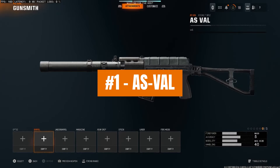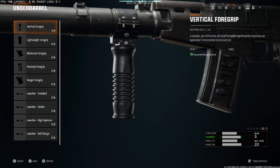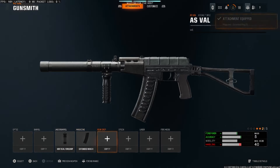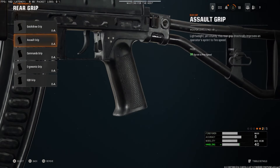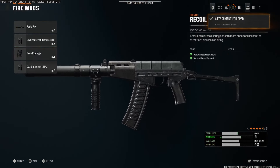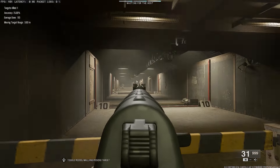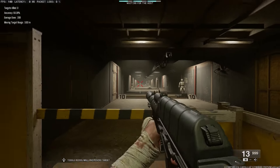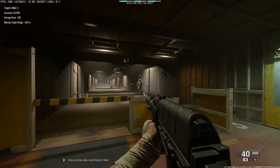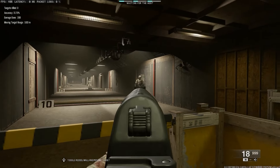This is currently one of the best meta AS Vow loadouts in Black Ops 6. For the underbarrel, we're going to run the vertical foregrip. For the magazine, you do want to run the extended mag 2, and I'll show you why later. For the rear grip, we're going to run the assault grip. For the stock, we're going to run the balanced stock. And then finally for the fire mod, we're going to run recoil springs. Now when I took this into the range, the very first thing I noticed is how low the recoil is for the fast fire rate. This gun feels very, very smooth, and it's honestly one of the better feeling guns I've tested, with a considerable amount of low recoil for how fast this fire rate is.